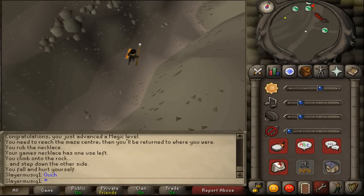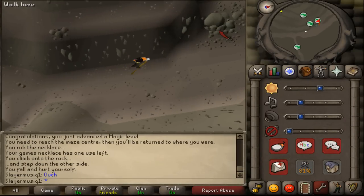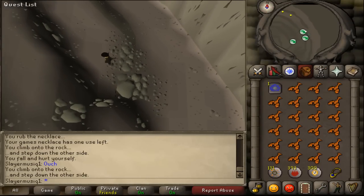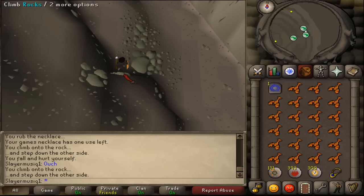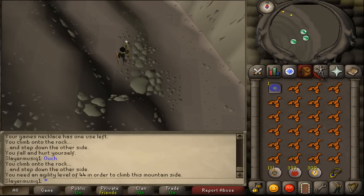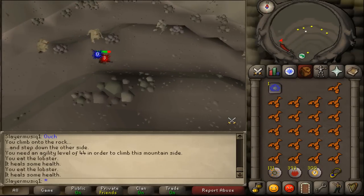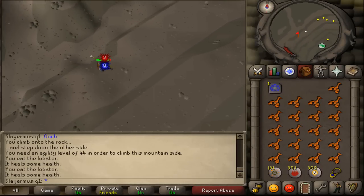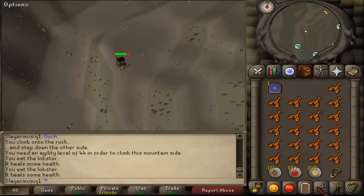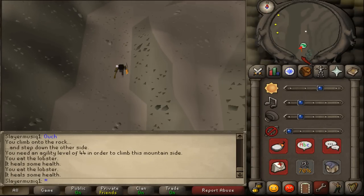You will see a couple of agility shortcuts. You may use the first one but you don't have to. If you don't want to get hit by the ranging trolls, you can climb the second agility shortcut, but that requires 44 Agility. When you see the yellow dots, run past them, keep running west until you have passed them. Then just keep following the path south until you see another shortcut sign on your minimap.